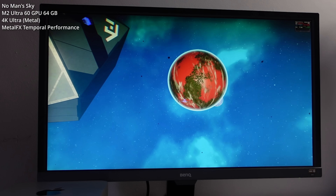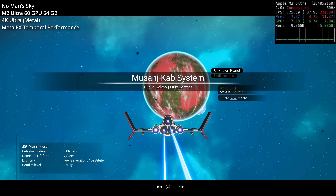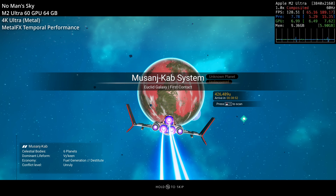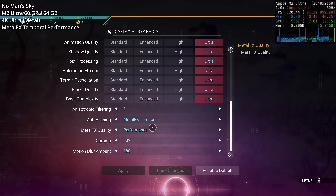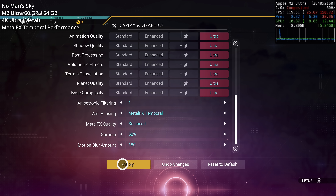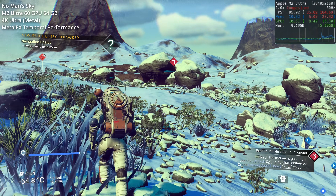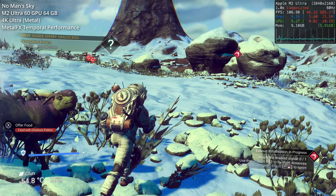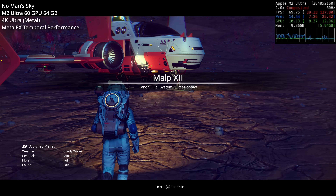First up, we're looking at No Man's Sky — the most major high-profile macOS release. It's a native ARM game optimized with Metal 3 and Metal FX. We're testing at the Ultra preset at 4K resolution, using Metal FX Temporal mode with quality settings set to balanced. On the planet's surface, we're getting a very respectable 80 to 110 FPS. Metal FX is doing great work by rendering at a lower resolution and upscaling up to 4K.